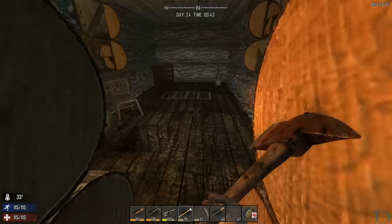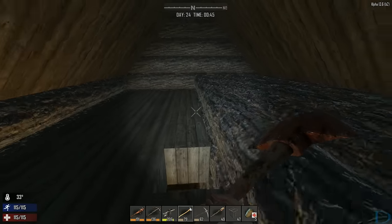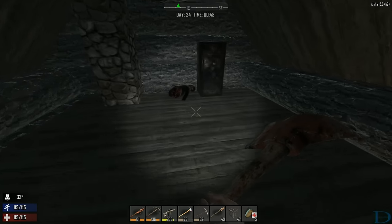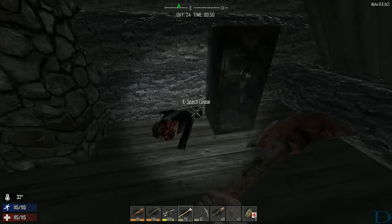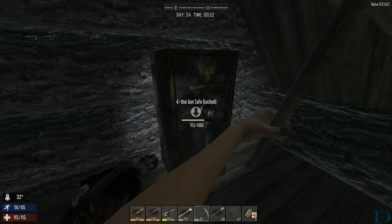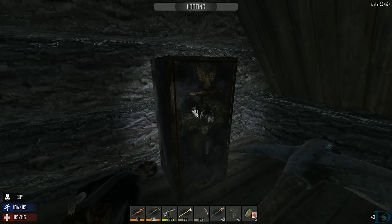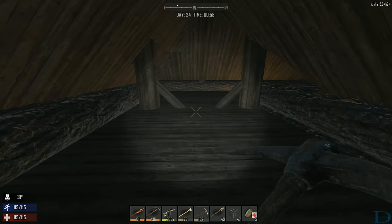Let me check the attic again. Let me check the bob. I'll check this gun safe, but I don't think the herbal antibiotics are in the gun safe — it's supposed to be in that hidden chest. Maybe there's just a percentage chance that it spawns? I don't know if it spawns all the time. Lots of nice gun parts in there.